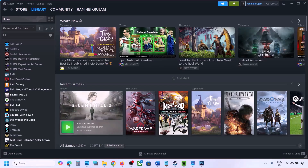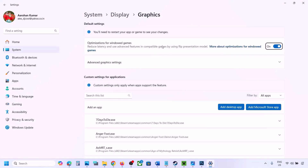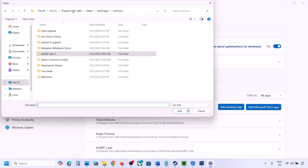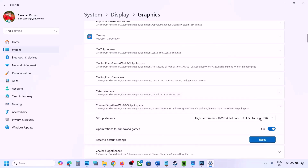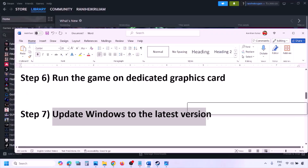The next step is to run the game on the dedicated graphics card. Type 'Graphics Settings' in the Windows search box and open it. Click Add Desktop App, go to the game installation folder, open the game folder, and select the game exe file. Once added, find the game in the list, click the down arrow, select High Performance and your graphics card, then launch the game and check.